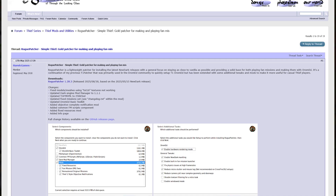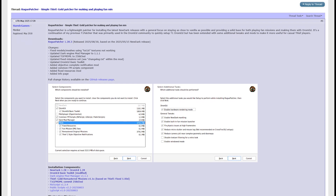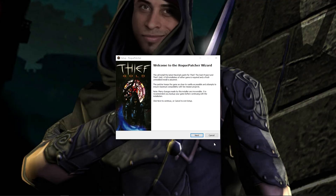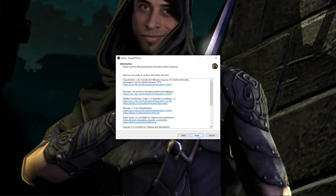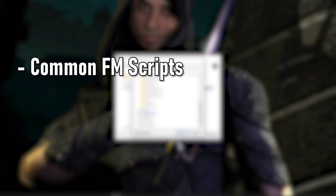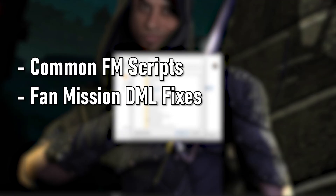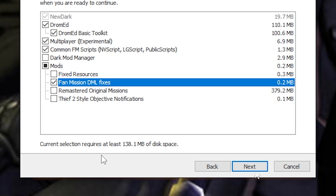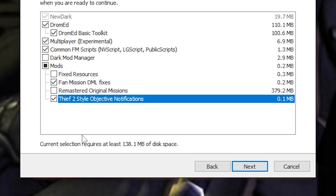You can get Thief Gold up and running real easy using J.Rude's Rogue Patcher. It's a simple installer and is probably the closest you'll get to playing the game as it was back in the day. Start with a fresh install of Thief Gold. When installing Rogue Patcher, you need to select Common FM Scripts, Fan Mission DML Fixes, and Enable Built-in Fan Mission Launcher. I would personally recommend taking the Thief 2 objective notifications as well, so you actually get feedback when you complete an objective, which is something the first game didn't do for some reason.